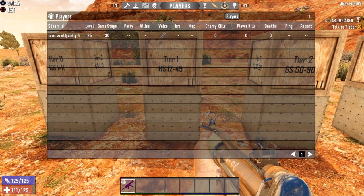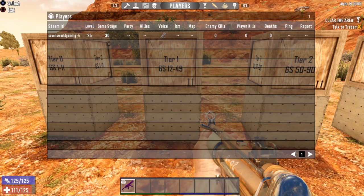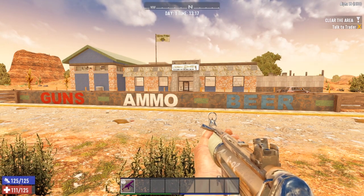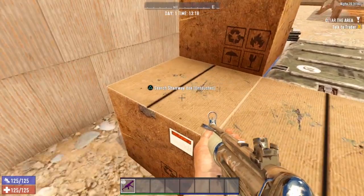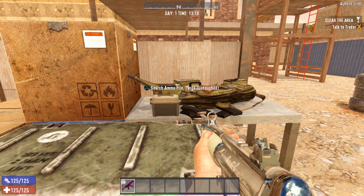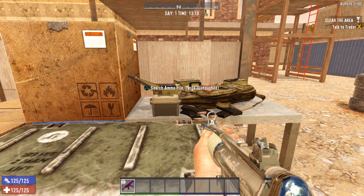Now we are on game stage 30, which pushes us up into Tier 1 — so we should be getting some better loot this time around. I went ahead and reset the Shotgun Messiah. On Tier 1 loot, we should be getting some basic iron items and possibly a few firearms like a pistol or double-barrel shotgun. That kind of stuff should start spawning at Tier 1. But let's take a look and see what we get.